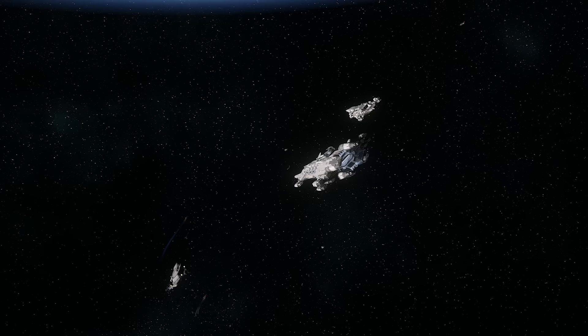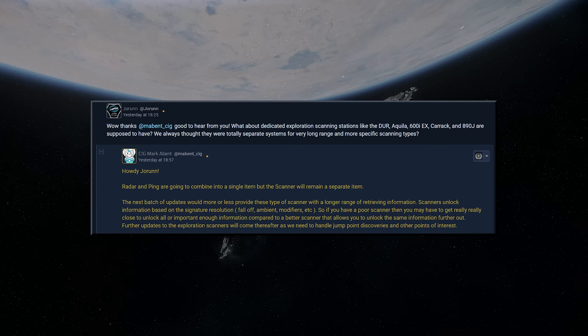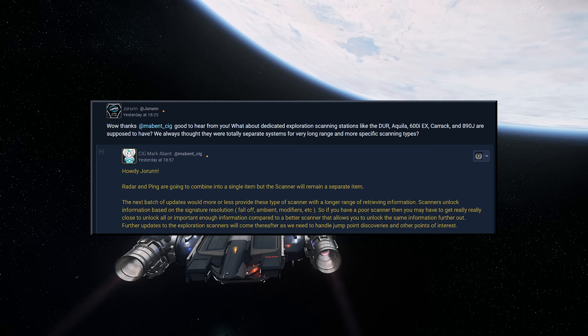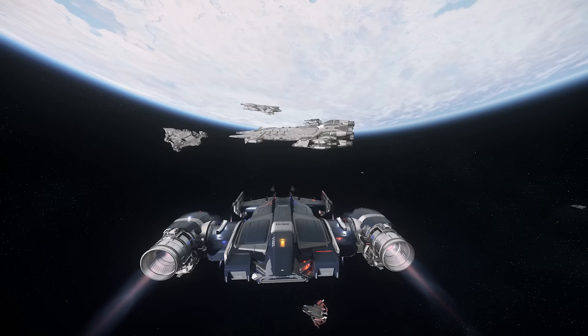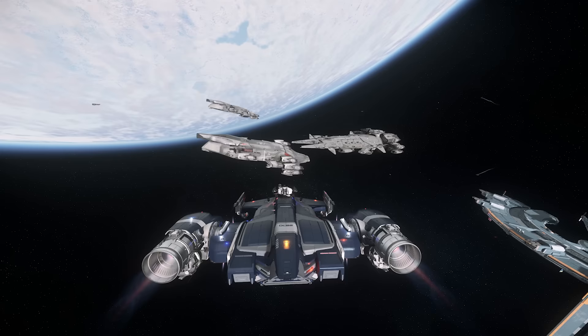There was a follow-up question asking about dedicated scanner stations and suites — are these items separate? Radar and ping are going to combine into a single item, but the scanner will remain a separate item. The next batch of updates would provide these scanner types with a longer range of retrieving information. Scanners unlock information based on signature resolution, fall-off, ambient modifiers, etc. So if you have a poor scanner, you might have to get really close to unlock all the important information, compared to a better scanner that allows you to unlock the same information further out.